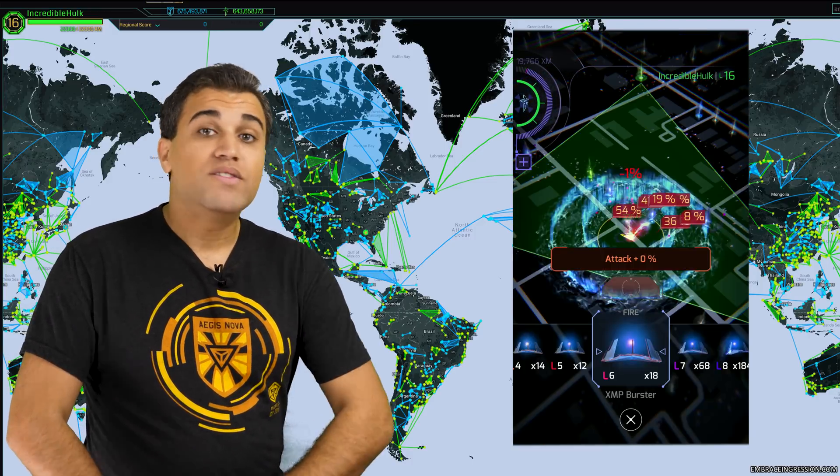To apply a portal modifier, just click on the portal that you're at, then click either the mod box in the upper right hand corner, or long press on deploy and slide up to the mods option. There are four total mod slots on a portal. Each Ingress agent can only apply a maximum of two mods, and once a mod slot is filled, it cannot be changed or upgraded, so you want to make sure to pick your mods carefully. There are four different types of mods: defensive mods, offensive mods, hacking mods, and linking mods.